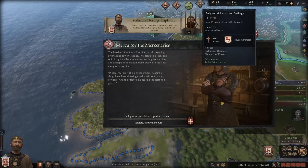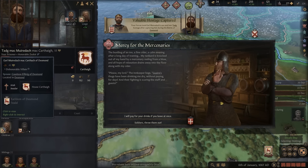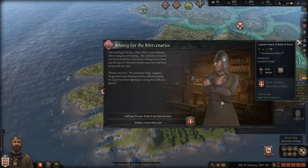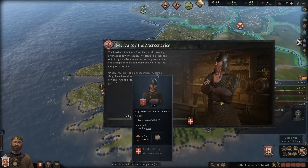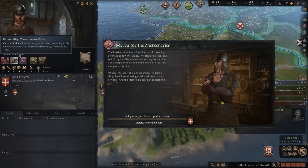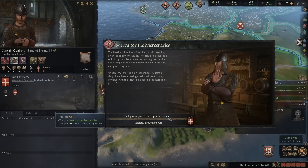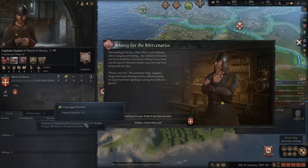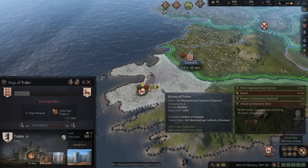We captured — I think this is his son? Yeah, so that's a good start to the war. This is one of the new dynamic events. It looks like some mercenaries are perhaps causing trouble, and an innkeeper in our realm is asking what we do with them. These will pop up fairly regularly. So we can be generous to the mercenaries or we can kick them out, which will increase popular opinion — basically what the peasants, what the small folk think of us.